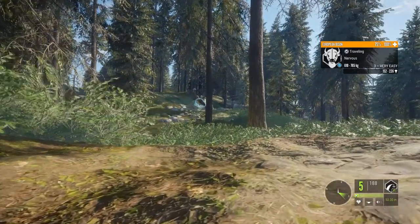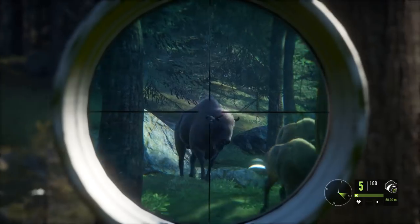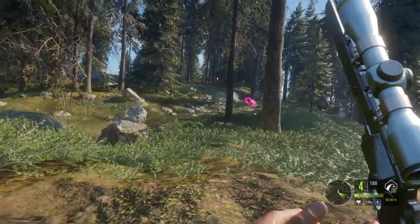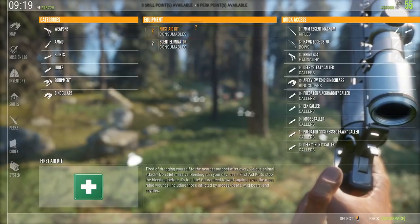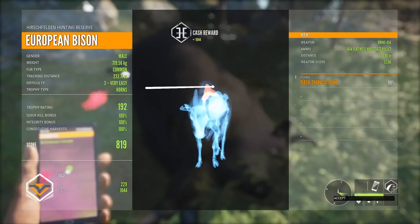I'm going to stop talking so I can shoot this male, because I cannot concentrate on two things at once. See if we can drop this one — yeah, immediate drop shot on him. I'm actually really low on health, so I should heal. Let's see — first aid kit, cool. Our bison scored 192 and got us a gold. Not too bad.